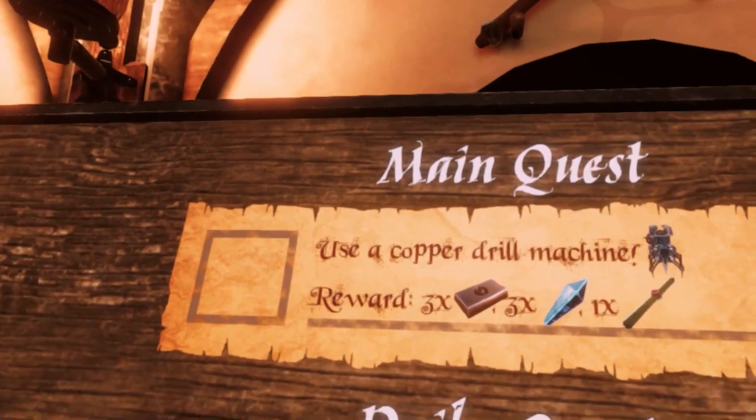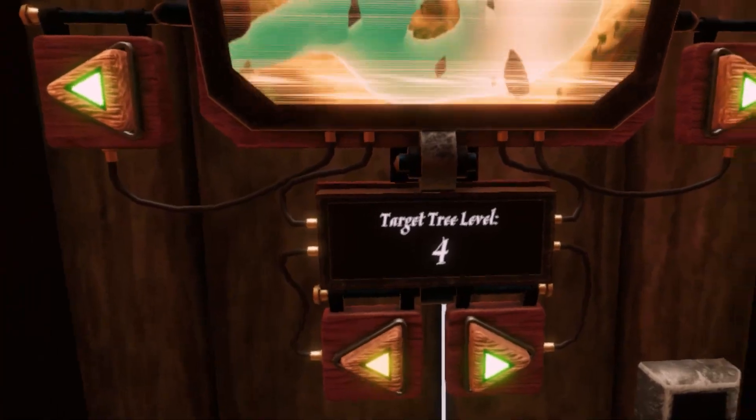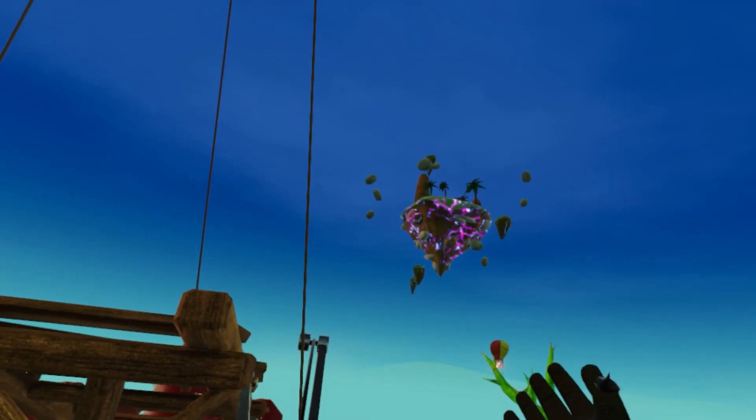The only way to hit the boss is with ranged weapons. So that's why I did this. Look at all of our ammo - isn't this nice looking? What's our next main mission? Use a copper drill machine. You're going to make me do all this. I'm only doing it for blueprints. Just so I can get blueprints. How the hell do you get to that one there?